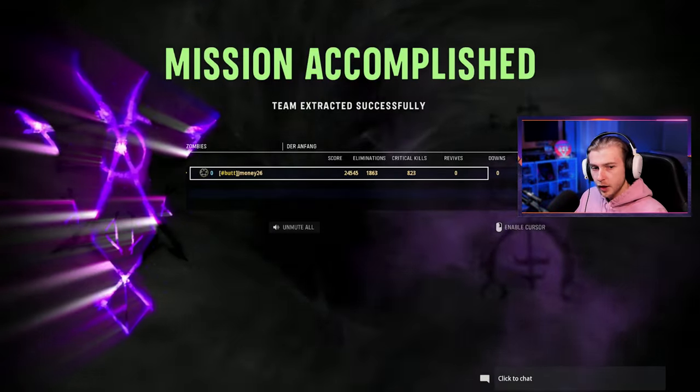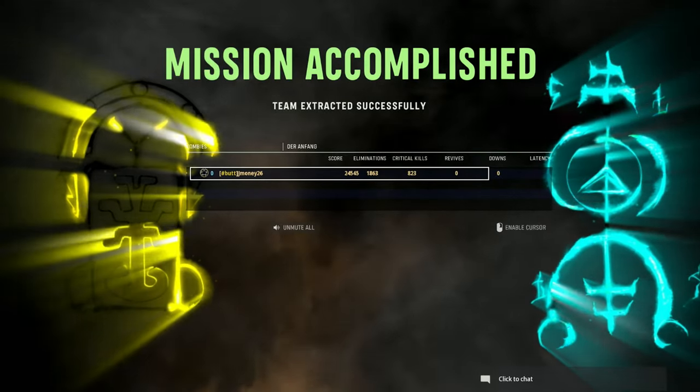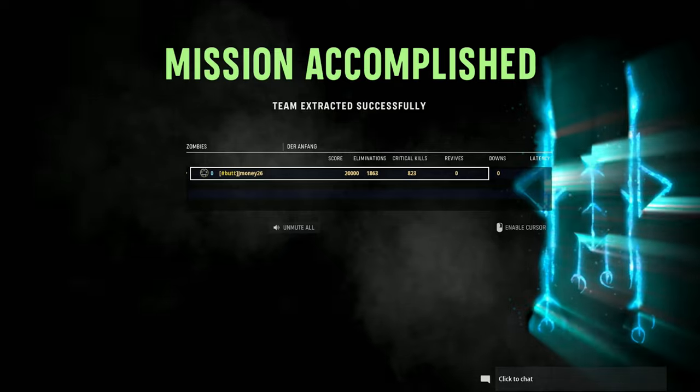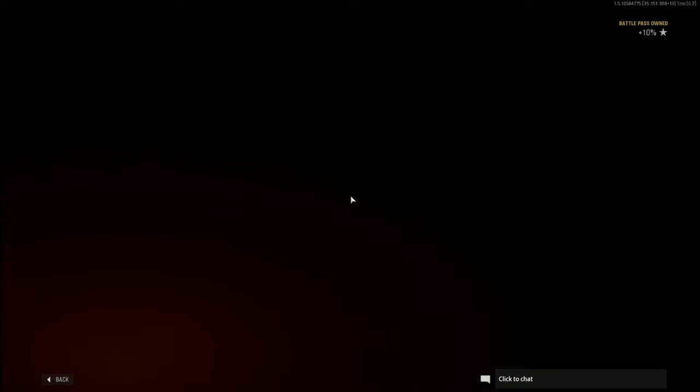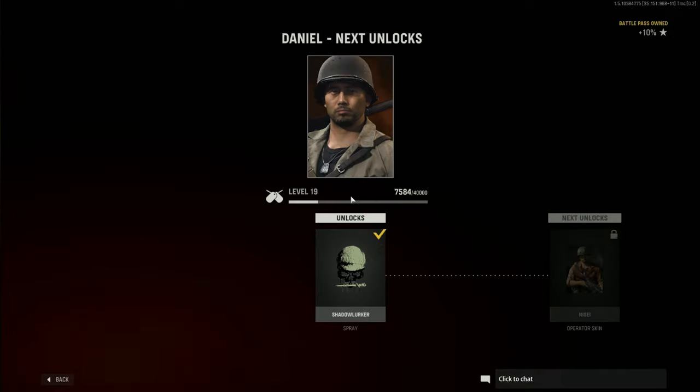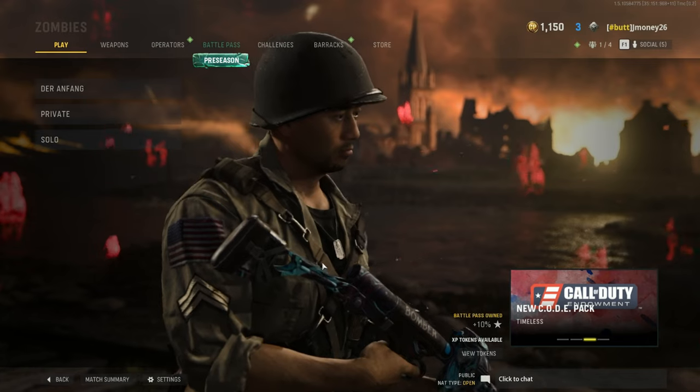Let's get to our portal. I feel like they're going to be swarming me at the portal, so I'm going to get the monkey bomb ready. Enjoy that. Here, you can take a gamma bomb for yourself. I'm gonna Frost Blast and we're out of here. Please exfil — thank you. Our final stats: 1,863 kills, 823 crits — so we just could have got crits all over again. No revives, no downs. Level 19 — we're so close. One more level and then we get gold on these operators.